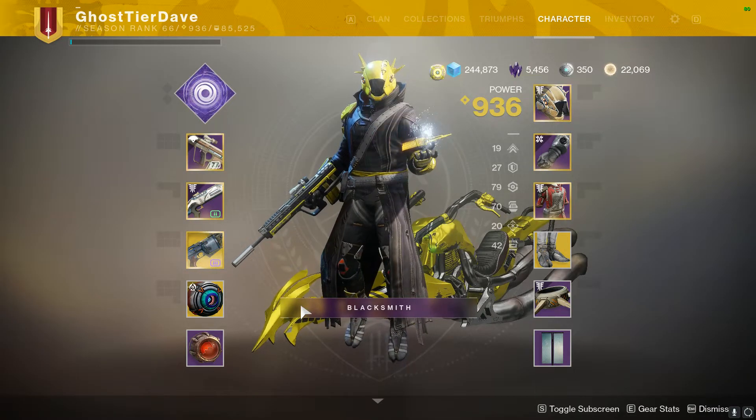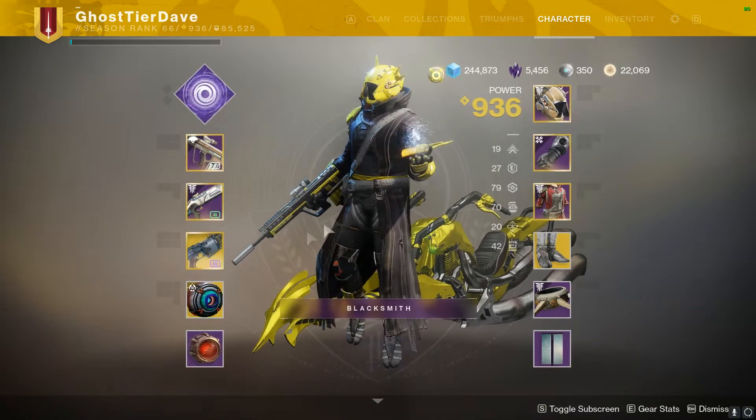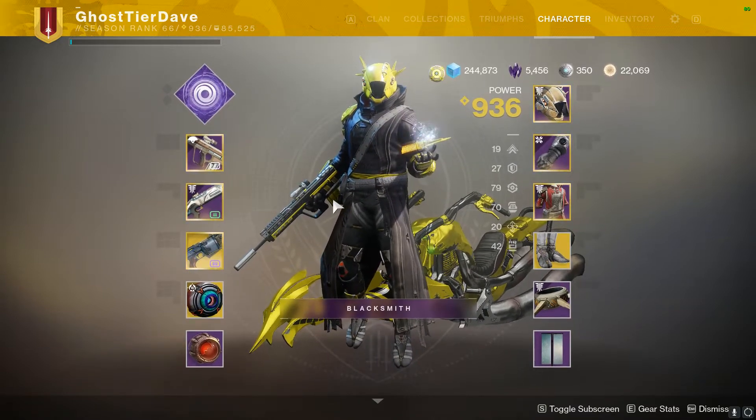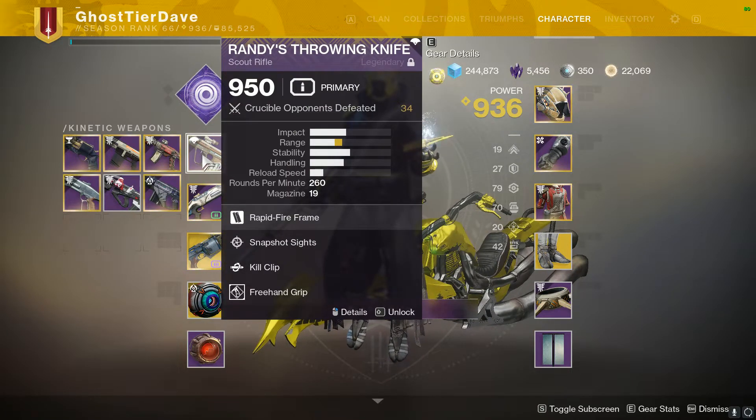Hey guys, welcome back for another Destiny 2 Shadowkeep Weapon Review. Today we're looking at our first of the Ritual Weapons, the Crucible Ritual Scout Rifle known as Randy's Throwing Knife. We're just going to gloss right over the name — makes perfect sense to me, perfectly fair.